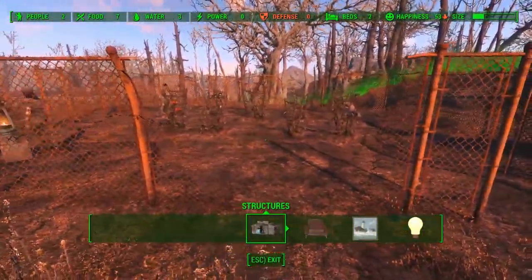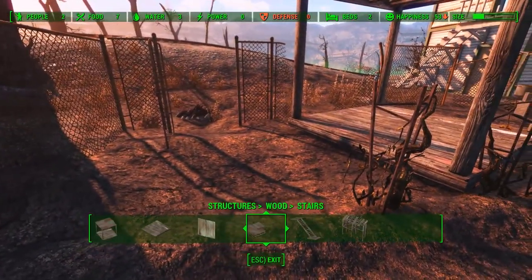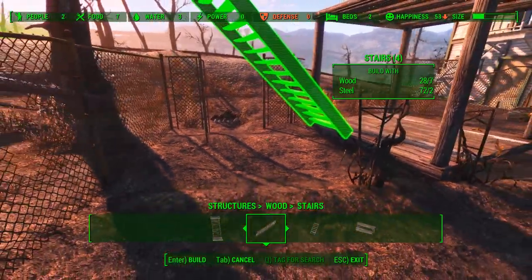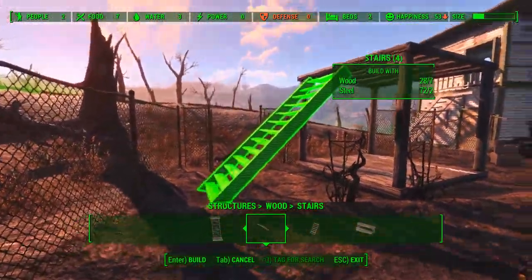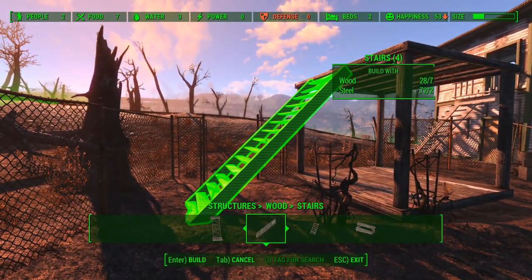Go ahead and plant that down, come through, step over to the side, and come over to Stairs. I personally recommend the second set of stairs, just because they're a little less wood than the first set, and they take up less space.